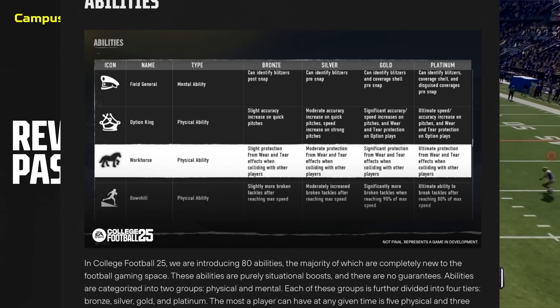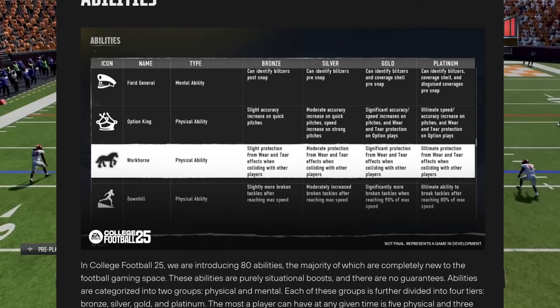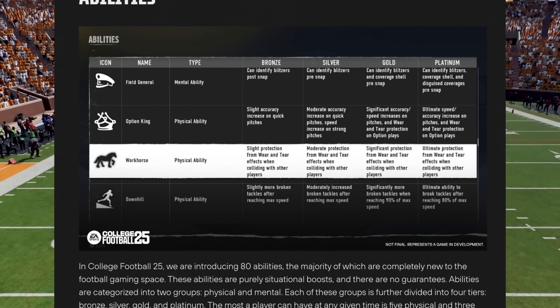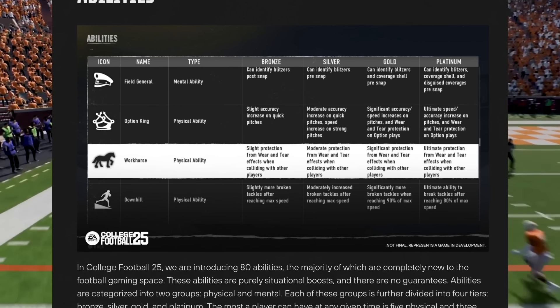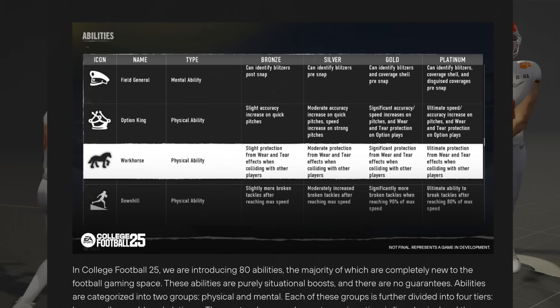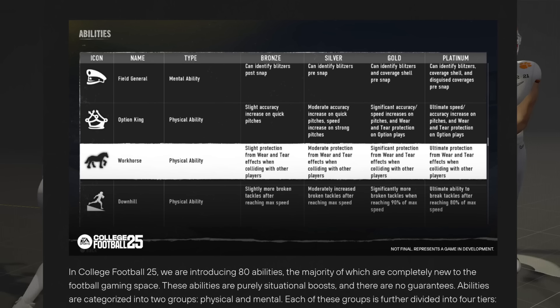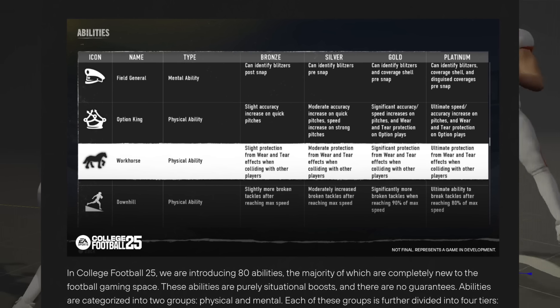Workhorse gives you better protection from wear and tear effects when colliding with other players. A power back with platinum Workhorse would be a tank — ultimate protection at the top end, only slight protection at bronze. Option King at the lowest level gives a slight accuracy increase on quick pitches; silver gives moderate accuracy on quick pitches and a speed increase on strong pitches. But at the platinum level, you get ultimate speed and accuracy increase on pitches, plus wear and tear protection on option plays — so service academies running option all the time could be very tough.